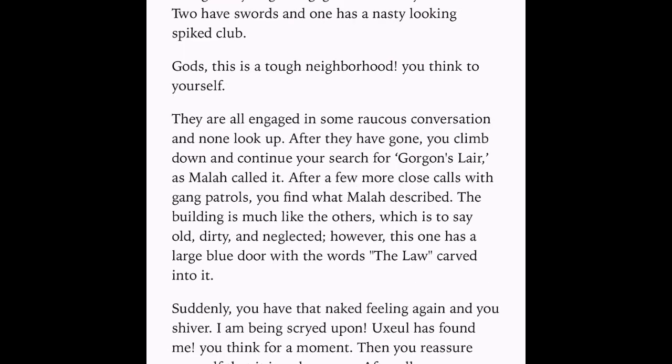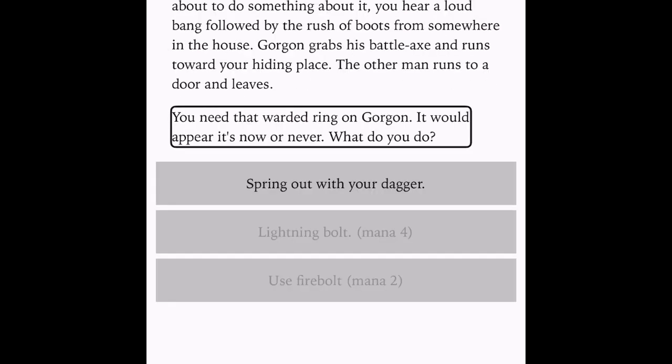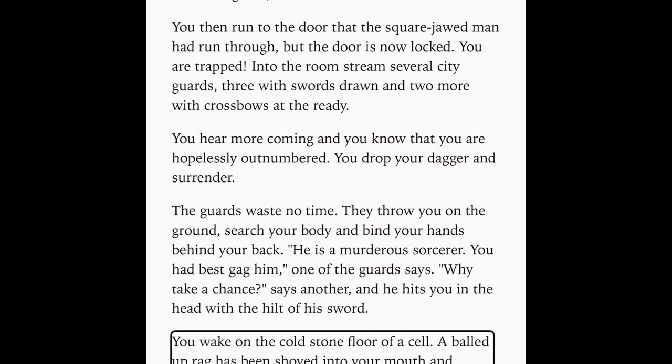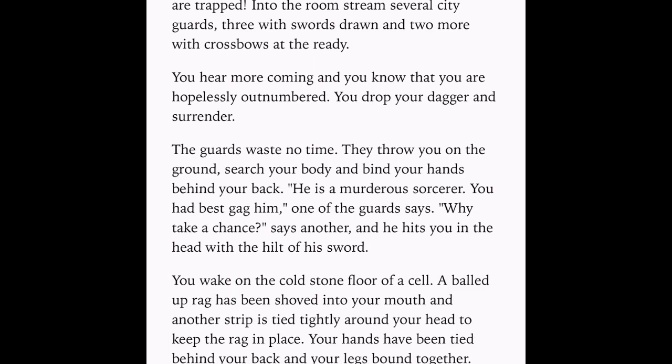It stands up and you see that it has the body of a man with a long rat tail. Wear a red ring on Dorgan. It would appear it's now or never. What do you do? Spring out with your Dagger. That's all we can do, really. Lightning Bolt, Mana 4. Alright, now we have to do our little prison encounter and decide if we're going to escape or just wait. Continue.